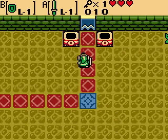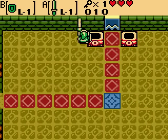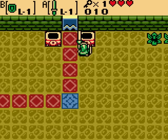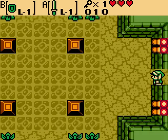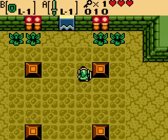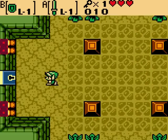Alright, up here we got these two unlit torches. Can't really do too much with them for now, so we'll come back to those later, just keep them in mind. And we already got our key, so we don't need to push that block again.